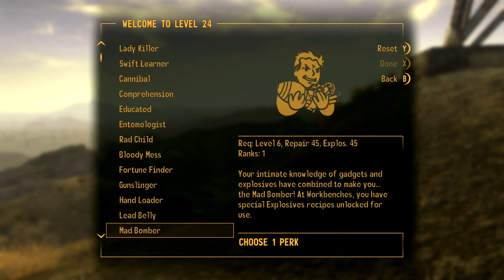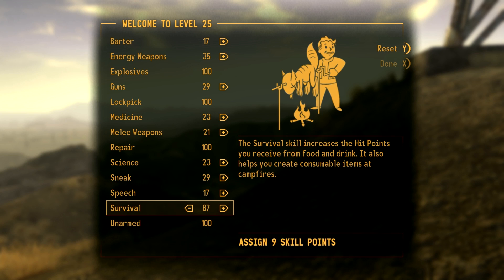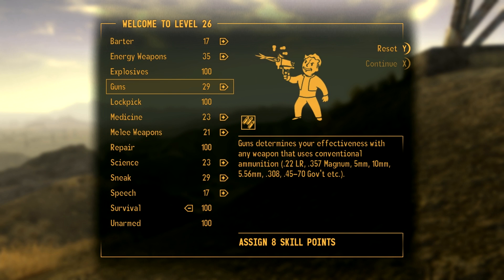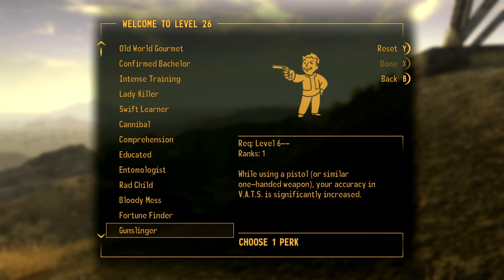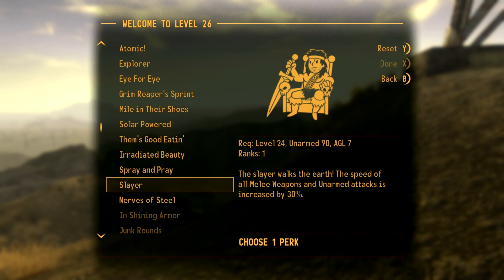Now we'll get the Lifegiver perk — those are 30 extra hit points, always fun, making us that little bit extra tankier. And now we've come to an end on the major and minor skills. We could always move into other things — maybe Medicine. Think more like first aid: he needs to know how to heal himself and look after himself. And now we've got the perk Slayer, which ups the speed of our attacks by 30%, making us even faster at our martial arts with our spiked knuckles, Love and Hate — throwing explosives everywhere and then punching the shit out of people. Real thug life attitude.